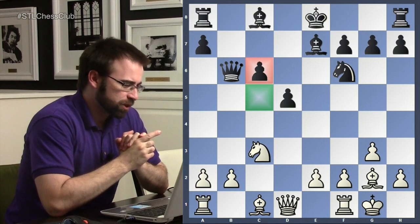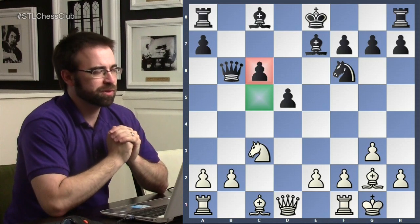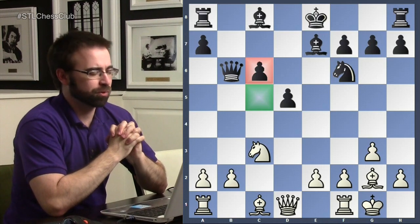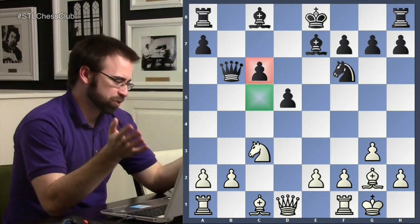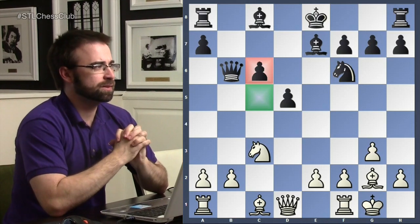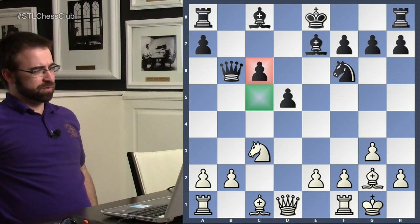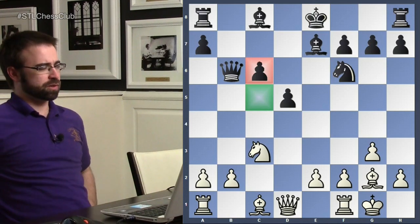Step one: control the square in front of the pawn. C5 is going to be the most important square. Let's control c5, then we can blockade it, and then eventually put a lot of pressure on the c-pawn. What are all the different ways we can control c5 — let's think about all our pieces.